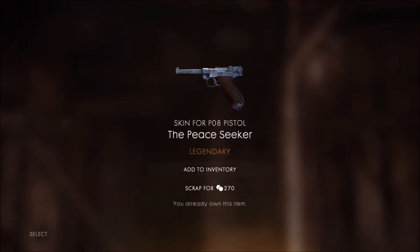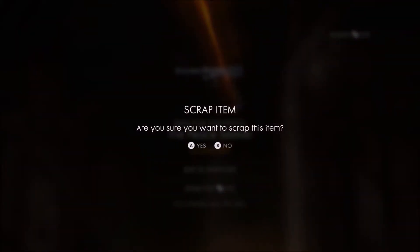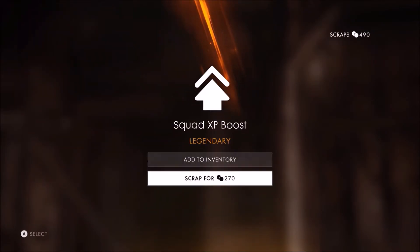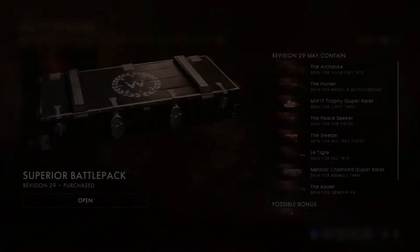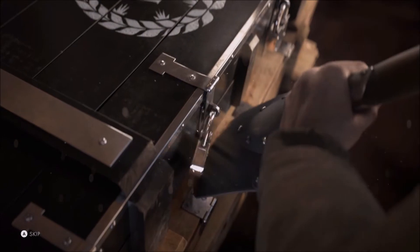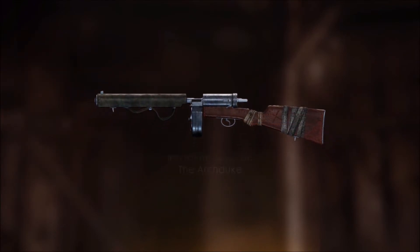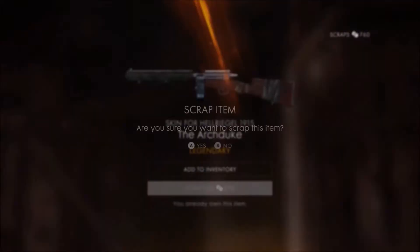The Peacekeeper - I have it, damn it. Puzzle piece? Yes? No - squad boost. I guess that's points, better than nothing. Come on, come on, one more please - something I don't have, something I don't have. The Arc Duke? No, why? At least give me a puzzle piece, please.